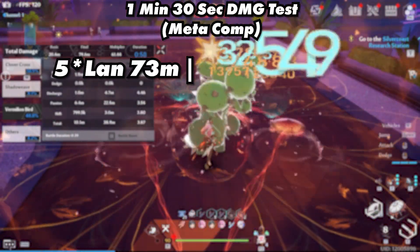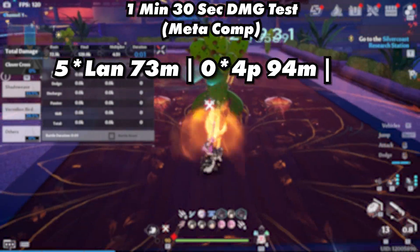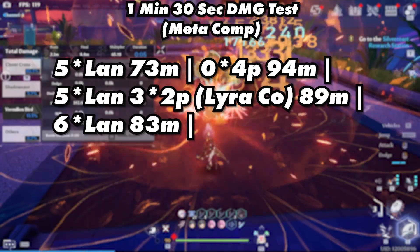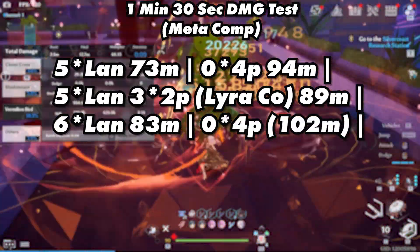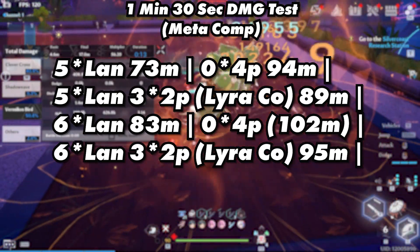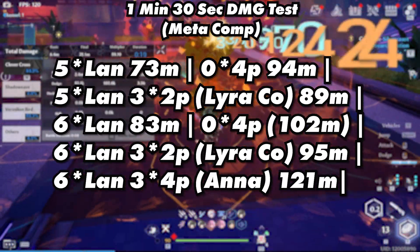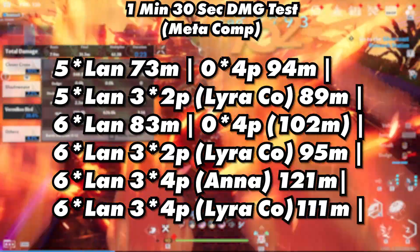6-star Lan reached 83 million; using her 0-star 4-piece, 102 million — surpassing the old comp; and using DPS matrices, 95 million. Using her 3-star 4-piece, she was able to reach 121 million; and using DPS matrices, 111 million. I was also asked to test out the comparison between Cobalt and Annabella matrices, which consisted of Lynn using a 3-star 4-piece Lan, Annabella using a 3-star 4-piece Cobalt, and Lan using a 3-star 4-piece Lin. In a minute and 30 seconds, they were able to reach 103 million.